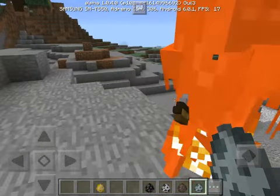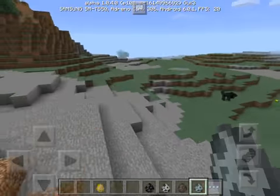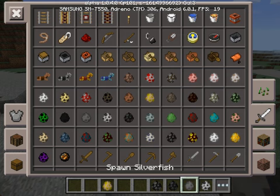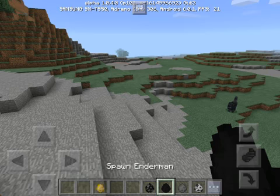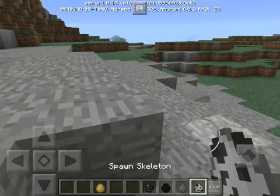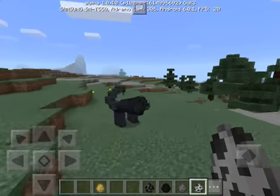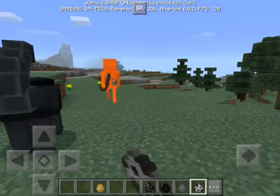I'm not sure if this is part of this add-on, but there is also a stray. I want to try to spawn a regular skeleton, silverfish, and Endermen to see what that does. Silverfish is the same. I don't think there is the Zeus, but I want to go fight these.